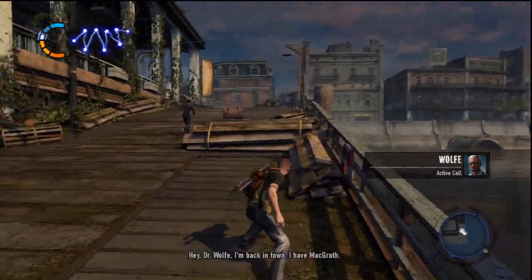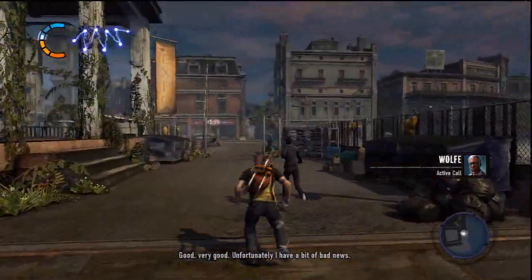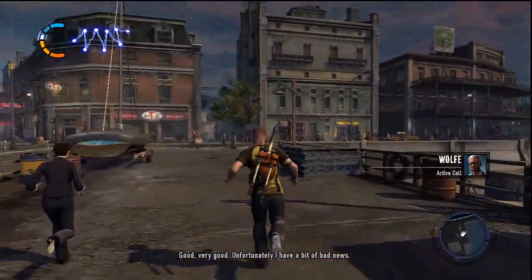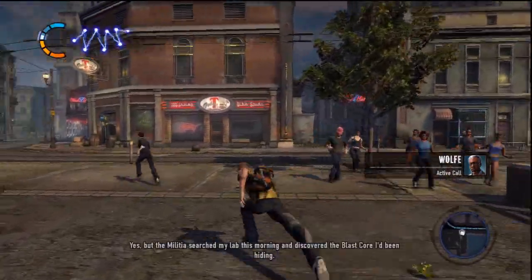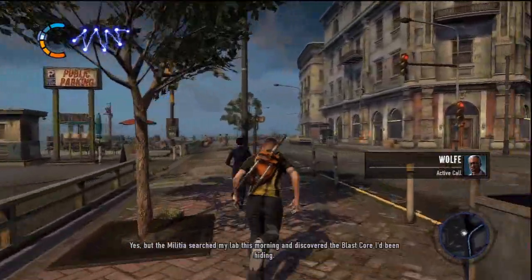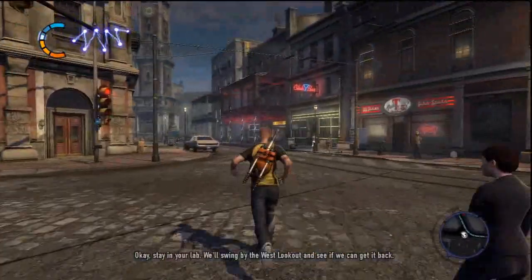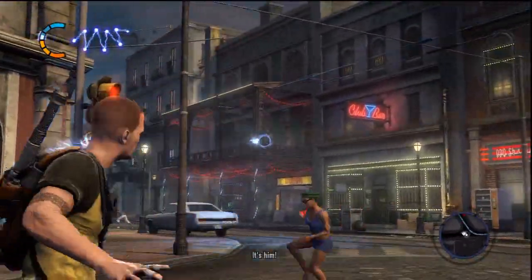Hey, Dr. Wolf, I'm back in town. I have my breath. Good, very good. Unfortunately, I have a bit of bad news. What? Are you alright? Yes, but the militia searched my lab this morning and discovered the blast core I'd been hiding. Okay, stay in your lab. We'll come by the West and come. Get it back. Get him! Hit him with the grenade! What if I don't want to? Okay, I guess we have to.